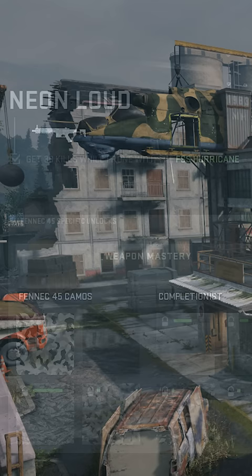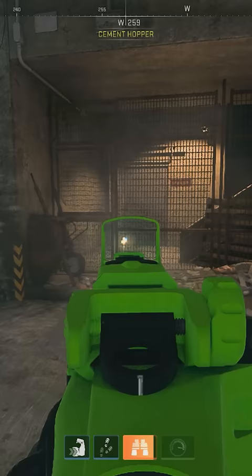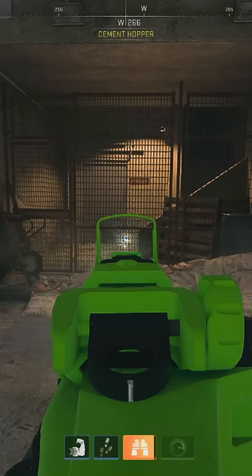Call of Duty put a secret camo that anybody can unlock. All you have to do is run up to this door, shoot one time in this corner, two times in this corner, three times in this corner, four times in this corner, throw a flash bang and then wait a minute.